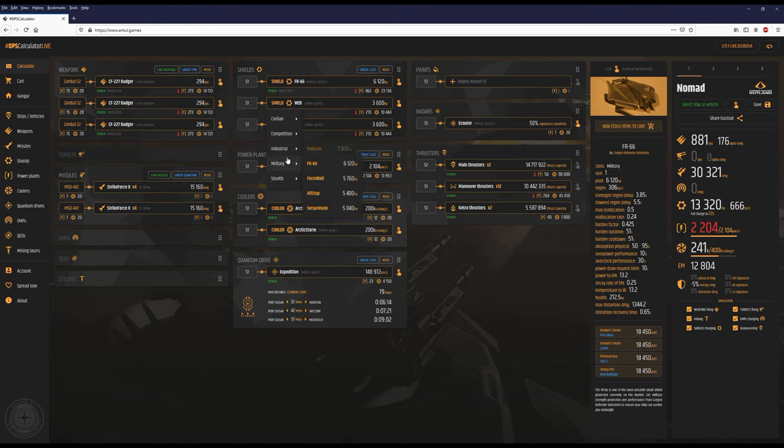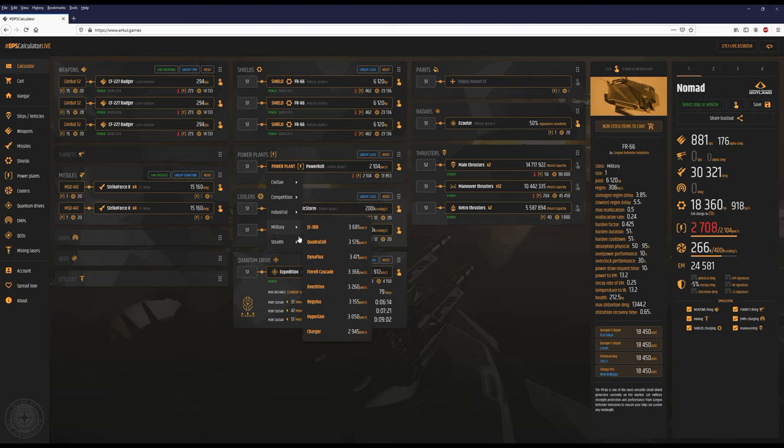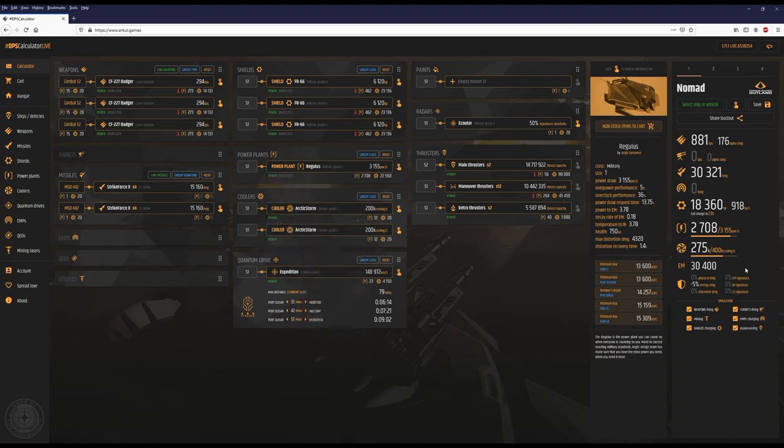Let's get for example three FR66. And now we have 18,360 shield HPs, almost double the number of shield HPs. But now our power is in the red, because our default power plant isn't powerful enough. Let's replace it and get for example one Recluse — should be enough. We have one Recluse and we are again fine power-wise.